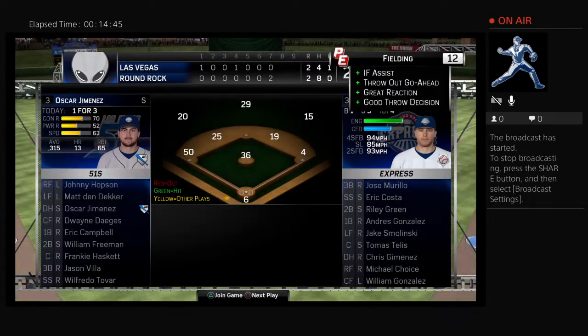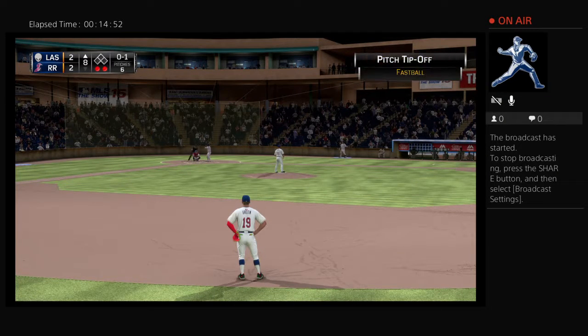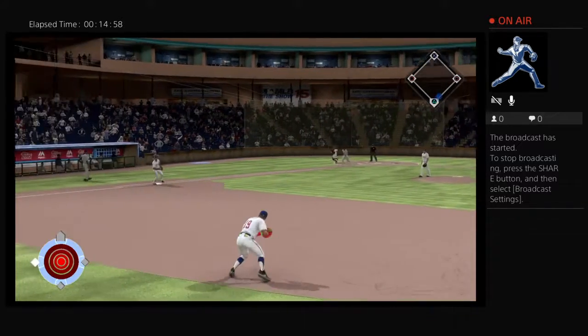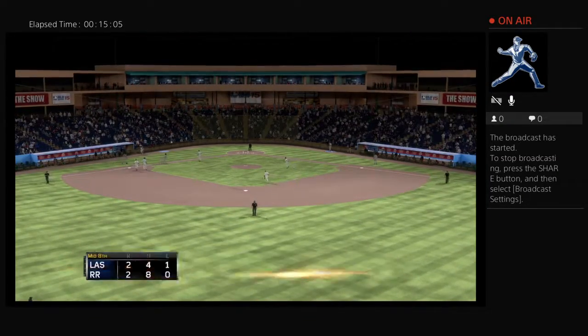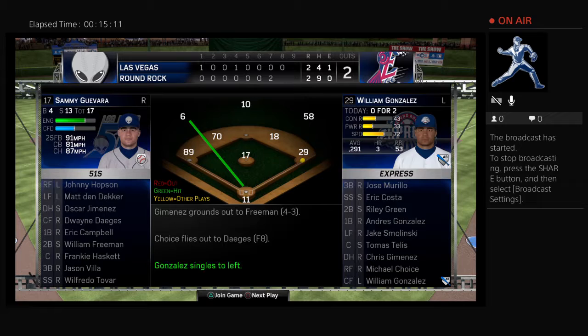Throw on to first in time, so the leadoff man is set down to open up inning number eight. Dwayne Dages will dig in now, hitless in his two at-bats so far. Now here's the pitch — swing, hard-hit ball to second, on to first — and this will remain a tie ballgame as the inning is over. Pretty painless half of the inning, all told. Home half of the eighth straight ahead, and we are tied 2-2.